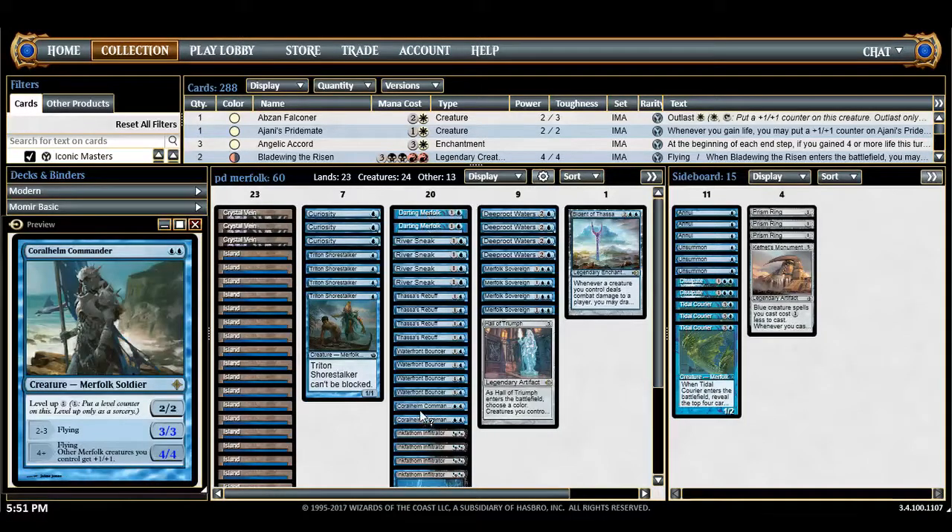Coralhelm Commander is a two-of here. A lot of lists I saw had four, but my playtesting buddy who plays Modern Merfolk always told me this card is too much of a mana sink — and it makes sense, because it's a level-up creature. At level four it becomes a lord and also gains flying, but you have to put all this mana into it and it can just die. So it's much better late game, hence only two copies.